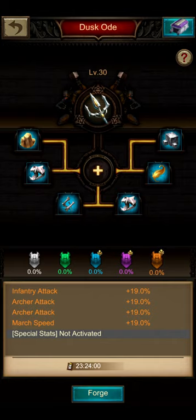Infantry attack isn't the stat that we are prioritizing — we will prefer infantry HP or defense. Still, every stat on this gear part is very beneficial, especially the double archer attack. The additional march speed is also very nice, especially because in many infantry plus archer troop combinations you don't bring any mages, so your march is usually faster than a mage march.